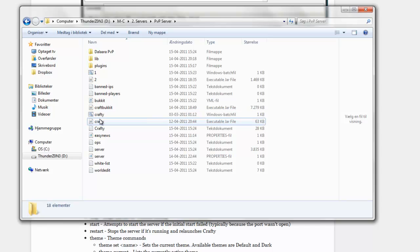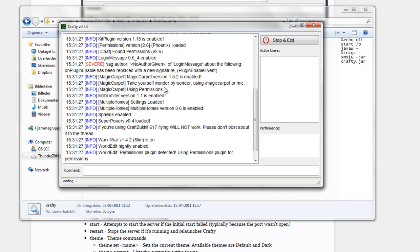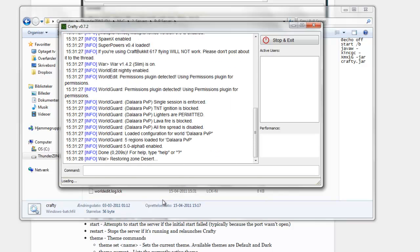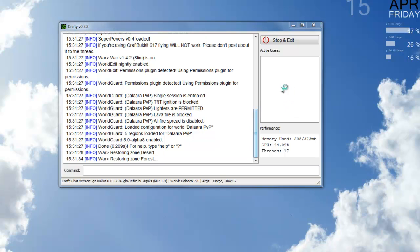So when you want to run it, you just click on the bat file and it will start — simple as that. It should work, and let me show you.